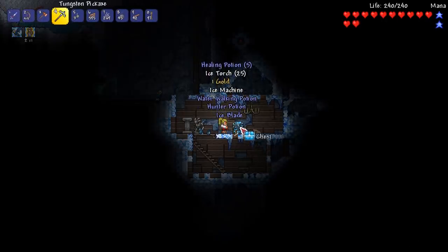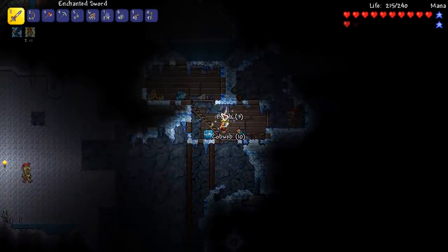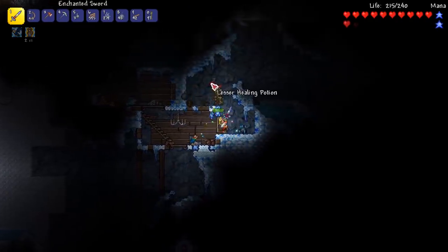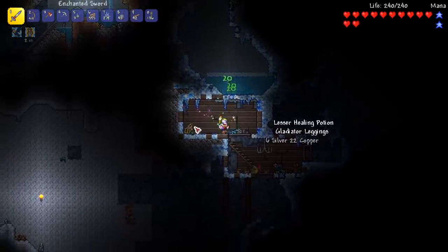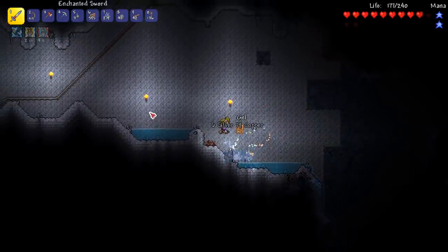It looks like there might be another room, let's get up here quickly. Oh my gosh, there's hoplites everywhere! It's another snowball cannon, and it's even broken. Oh, I'm getting trolled so hard by the chests in this - it's actually, I'm kind of starting to enjoy it. Let's try and get back out of here, the hoplites are gonna kill me.